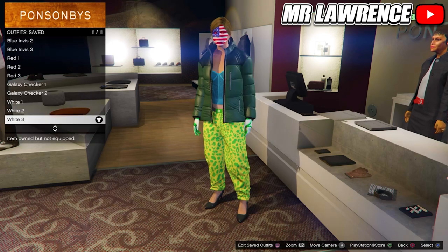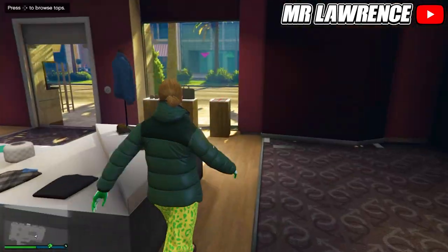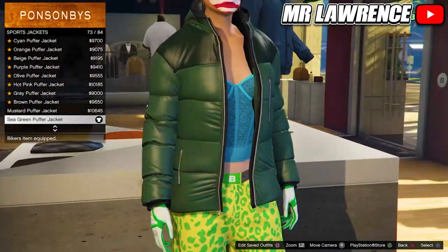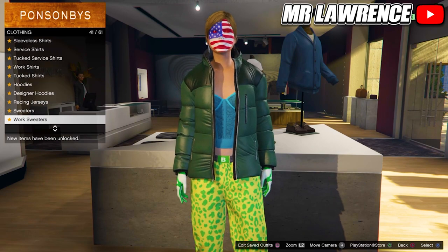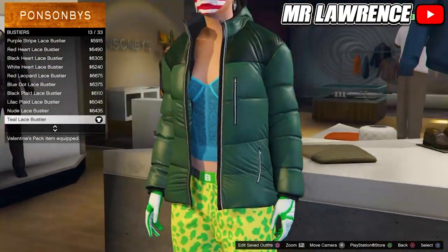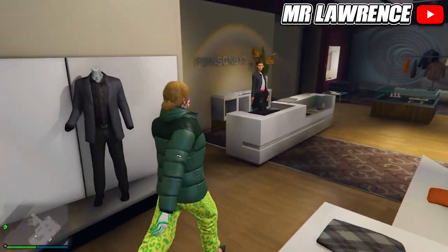For the last outfit we will only change the top, so head over to the top section. Scroll down to sport jackets and purchase the sea green puffer jacket. Stay in the top section, then go to bustiers and purchase the teal lace bustier. Save this outfit in your next empty outfit slot.